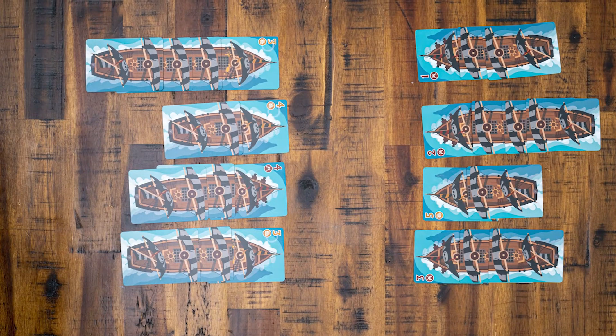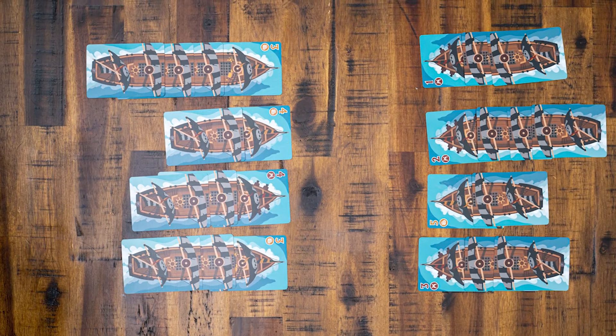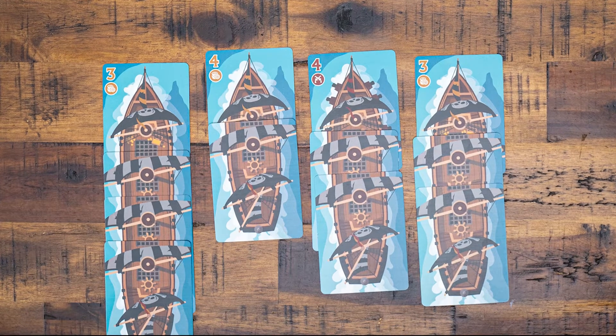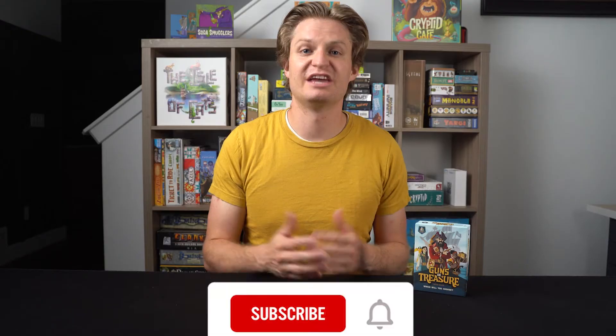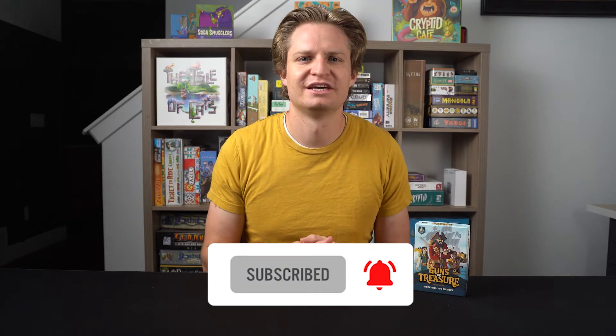The player with the most revealed treasure will go first in phase 2. If there is a tie, the player with the most individual treasure cards wins. If there's still a tie, flip a coin. On to phase 2: Marauding.